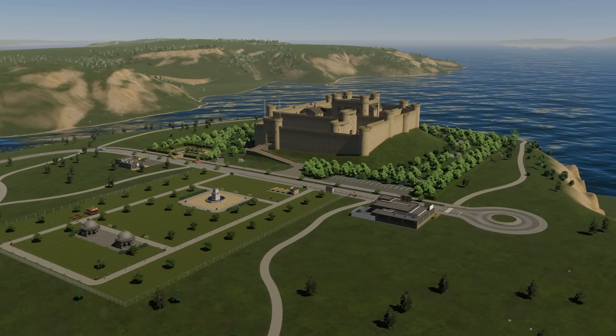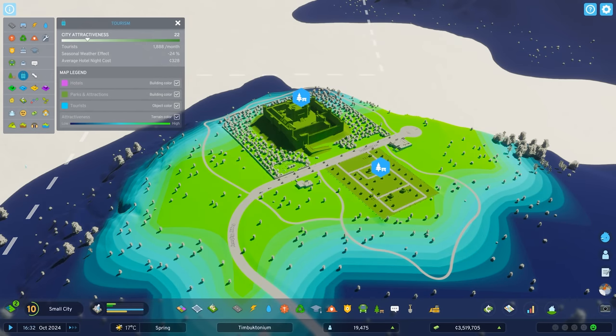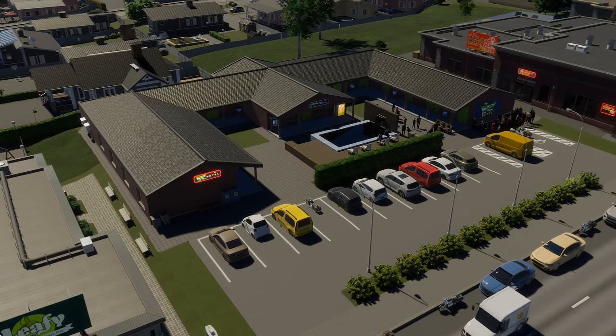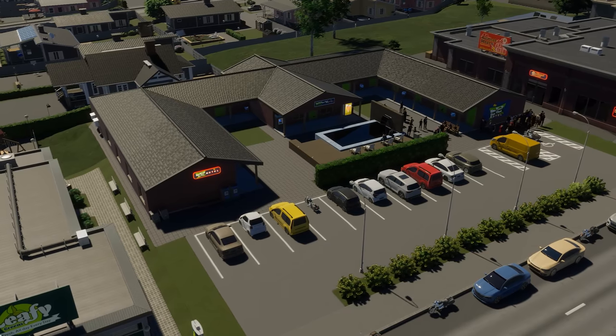By placing parks and eventually tourist attractions, your city's attractiveness will bring in tourists from your outside connections into your city. These tourists will stay a few nights at hotels and spend money at various businesses across town. The more parks and attractions your city has, the more tourists you will attract and the more money you will make.